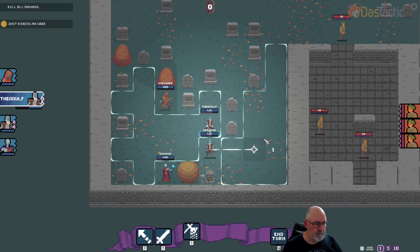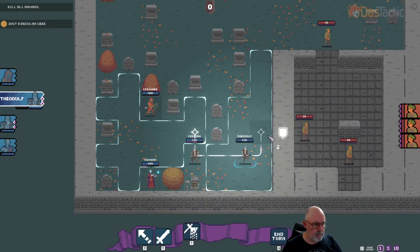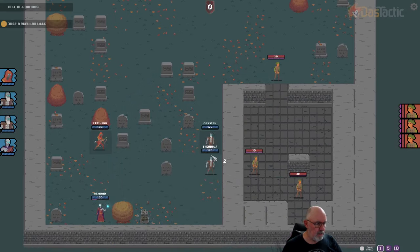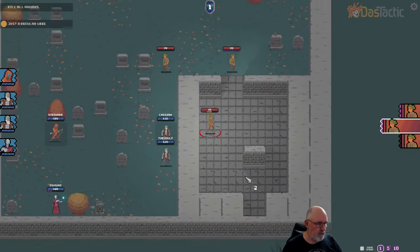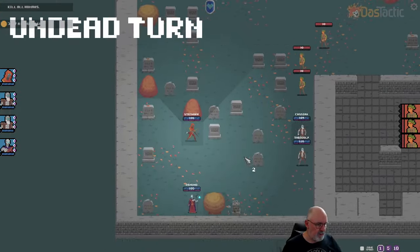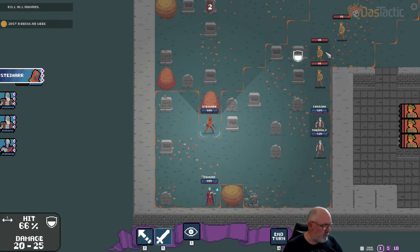Okay, they didn't do anything — that's interesting. So we lose two action points moving up to there, three if we move further. We'll move this one up as well. They're running out of action points. He's going to get one shot and he did 11 damage. Let's see what sort of damage we can do — 66%, I'll still take it. 21 damage. Let's try again — it's killed.